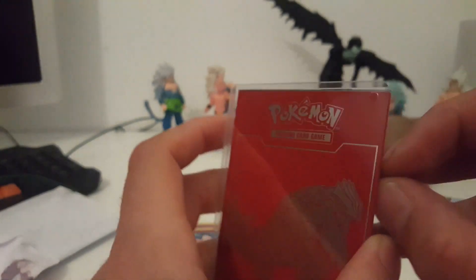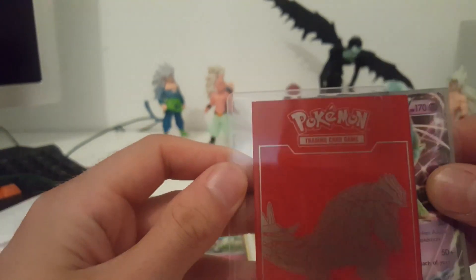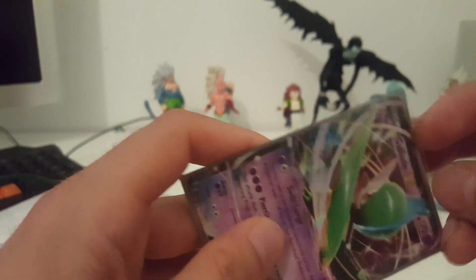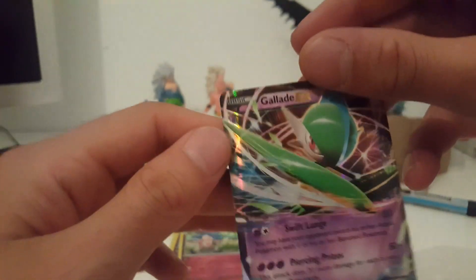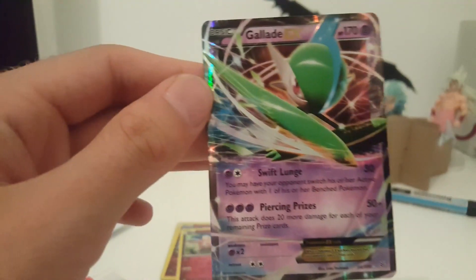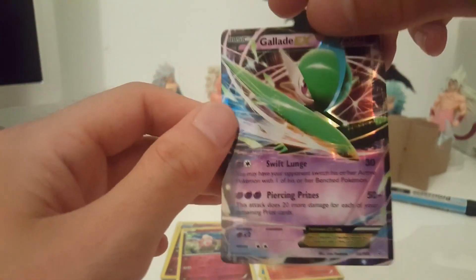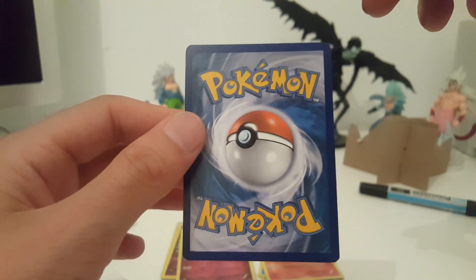Oh, it's a really small thing. What is this? Oh wait, this is a sleeve — I was like, this card is fake, but it's still in the sleeve. Look at this Gallade EX, that looks pretty mint. Awesome, great card!